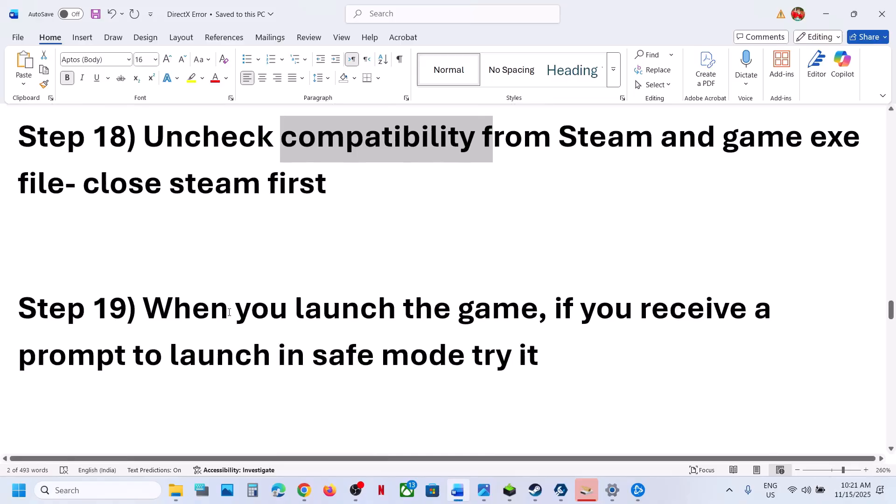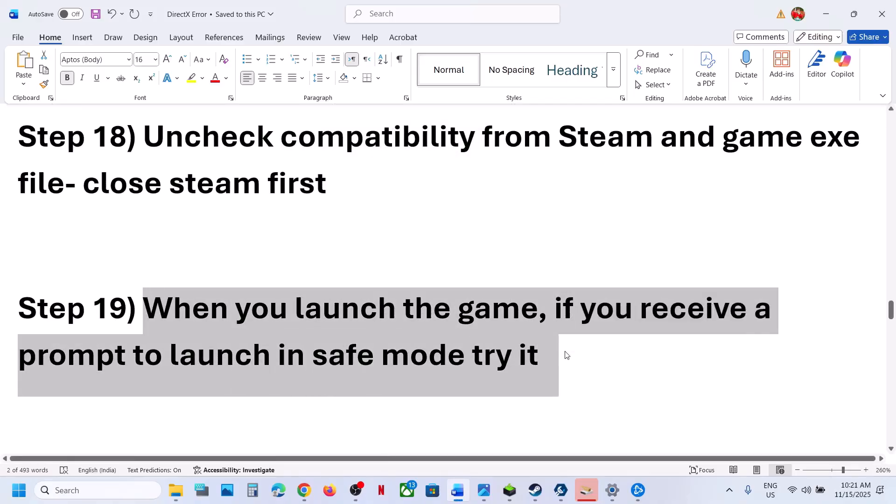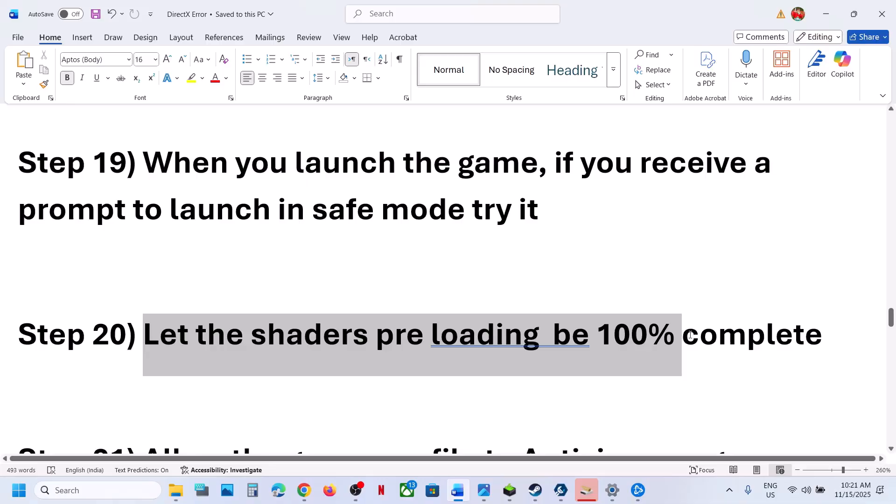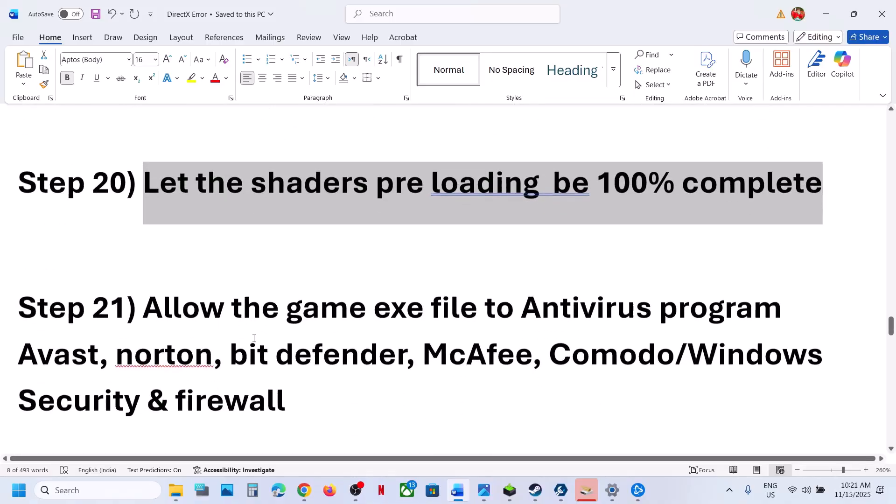When you launch the game, if you receive a prompt to launch in safe mode, try launching the game in safe mode. Let the shader preloading be 100% complete — when you launch the game, it preloads the shaders at the top right. Let it be 100% complete and then check.